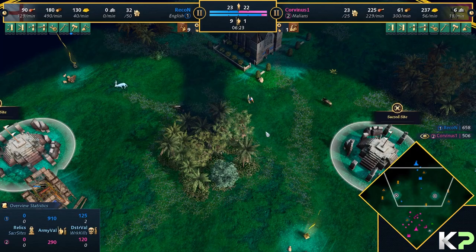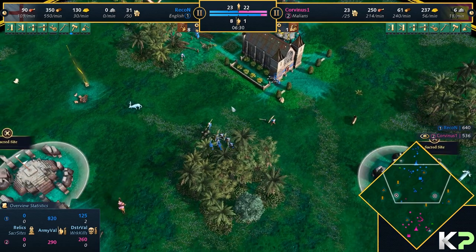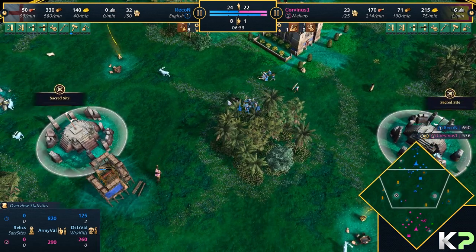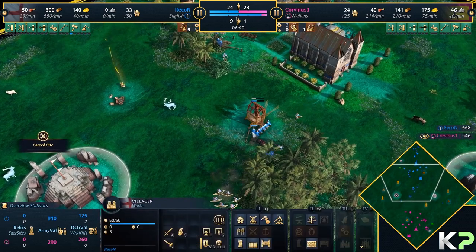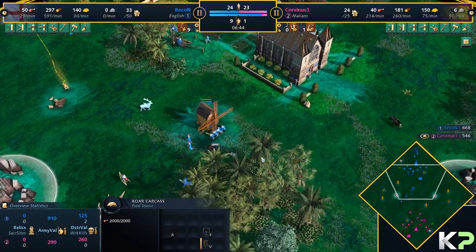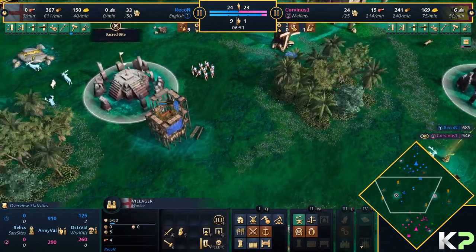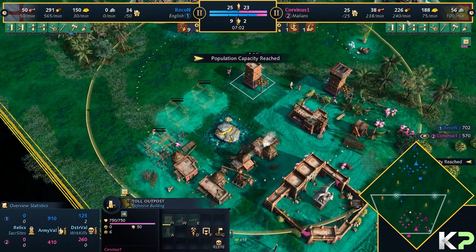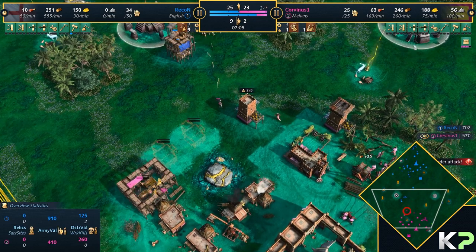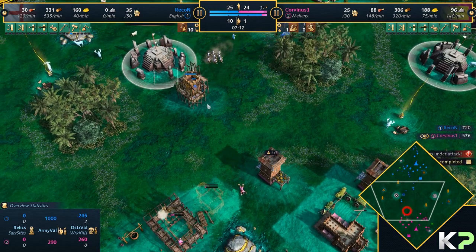He's stopped building the outpost and he's going for Pongal instead. Hear me out — Recon's brain is like, I could do that, or I could just get the white tower and get a better outpost in the center. White tower could be very nice in the middle here. One longbow did go down to the boar, and a villager almost went down as well. The crafty thing Corvinus has done — he stored just enough gold and has been gathering stone, going full outpost spam.